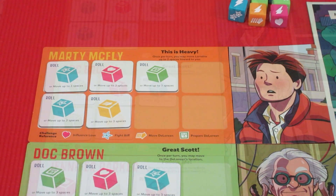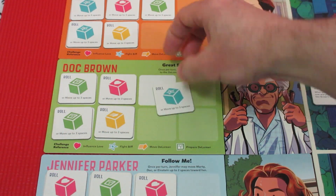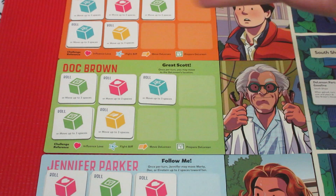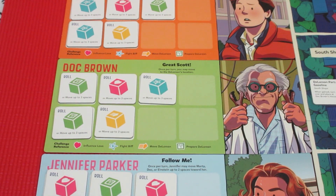Up next, Doc. Very similar to Marty — the same board, five starting tokens, can roll dice or use them for three movement. His special ability is: once per turn, you may move to the DeLorean's location as a free action. That's good because he wants to start moving the DeLorean to his house so he can get it all wired up and set up to take the time jump back to 1985.